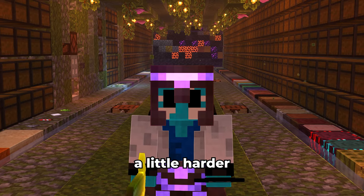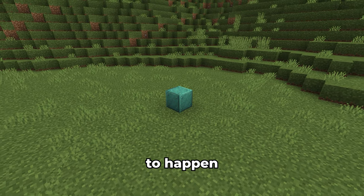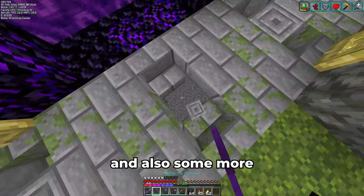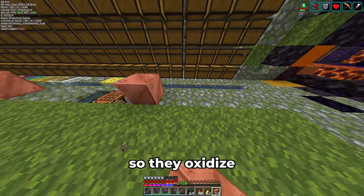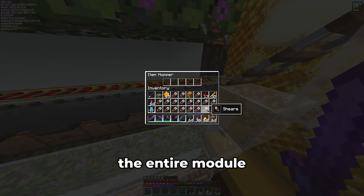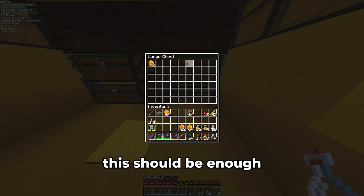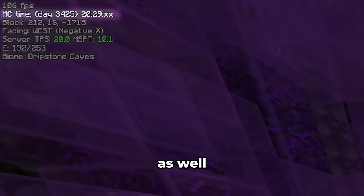Moving on to copper — this will be a little harder, or at least more time consuming, as I need to wait for some oxidization to happen. I need a bit more honeycomb for the waxed copper, and also some more copper itself. There should be plenty underneath my base. Let's spread out these blocks so they oxidize a bit faster. I am out of honeycomb again, so let's fill up this side of the honey farm with shears and change the entire module to farm honeycomb instead of only the bottom row. Let's wait a couple of years until we have the oxidized versions as well.